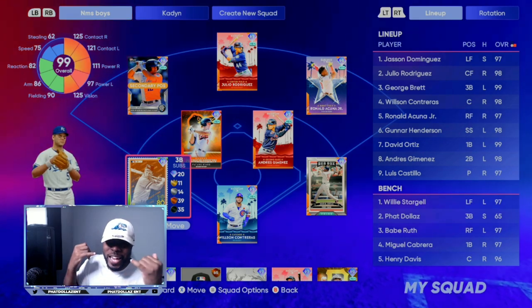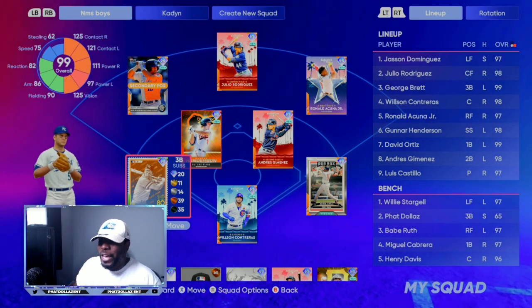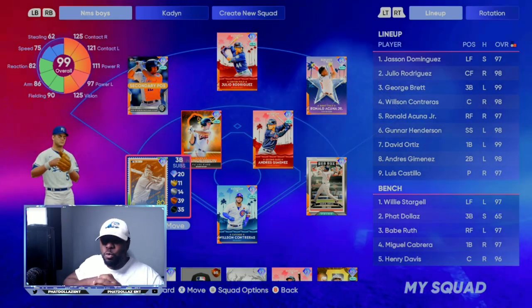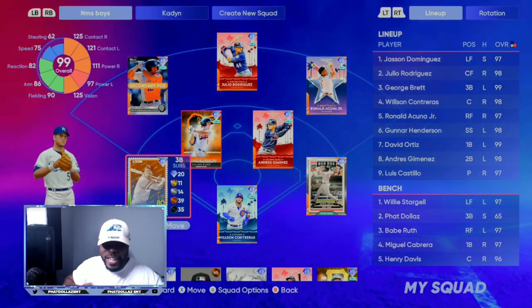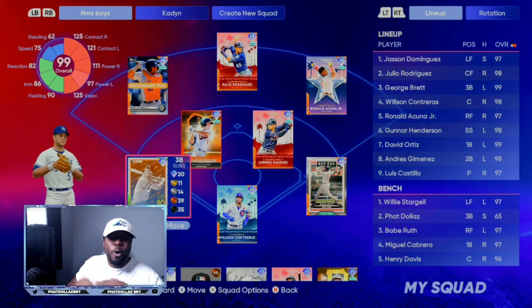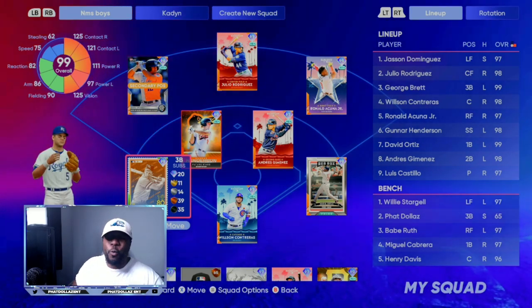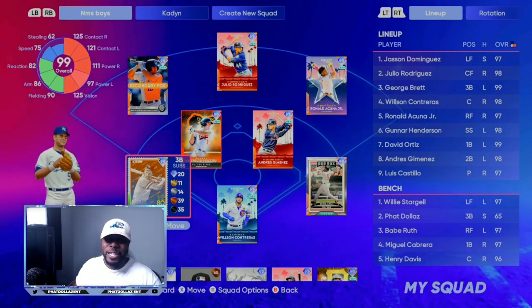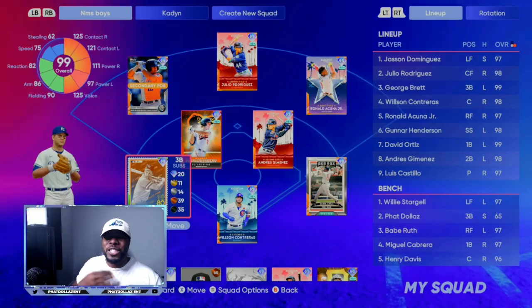So you can go here and get Jackie Robinson, you can go ahead and get the 99 George Brett, and anybody else that you would like throughout the game. Now all the OGs in the Discord know exactly what I'm talking about - we always conversate. But let's get right into today's breakdown on how you can make unlimited stubs leading up to the roster update.